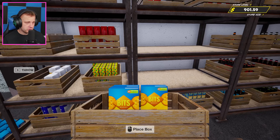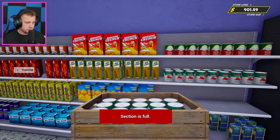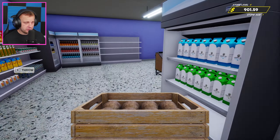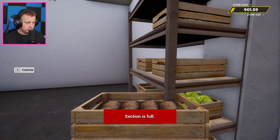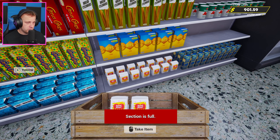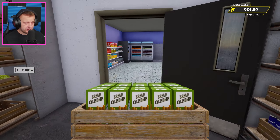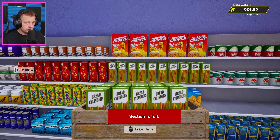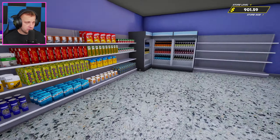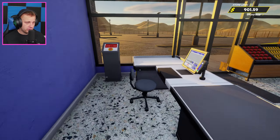Crackers go right there. Got some chopped tomatoes, some coconuts which go up on the last shelf. Got some castor sugar on the bottom and breadsticks right there. We've got a fully restocked storage room and all shelves are stocked up. Looking absolutely amazing — I love seeing this. It is absolutely looking fan-freaking-tastic.